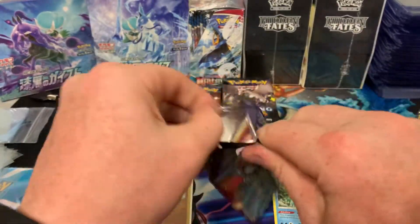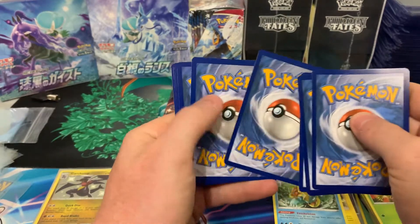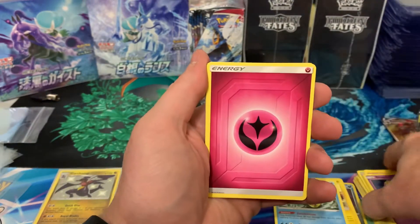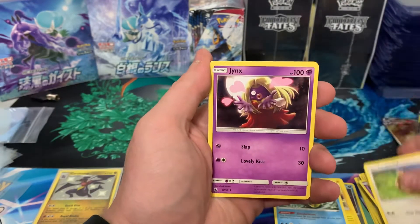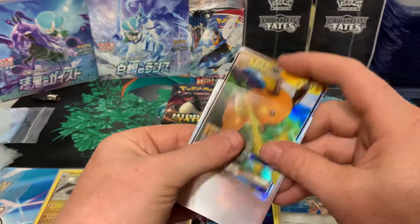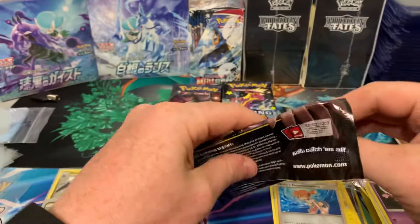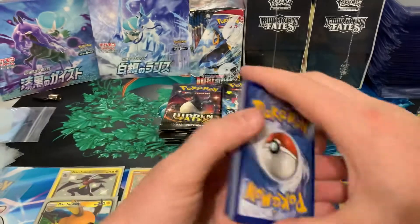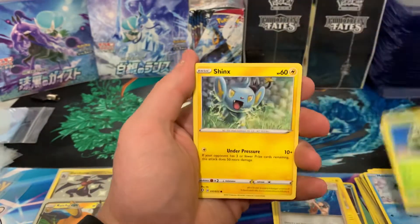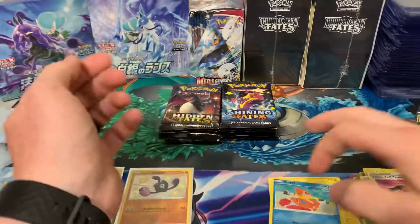Third pack. Clefairy, Jigglypuff, Caterpie, Eevee, Ekans — Hidden Fates really focused on the original 150 Pokémon. We got Misty and a Raichu GX, so nothing spectacular there, probably about a two dollar card. The Shining Fates main set is better because you have different full art trainer cards — Skyla is in there and I think it's like a $30 card.